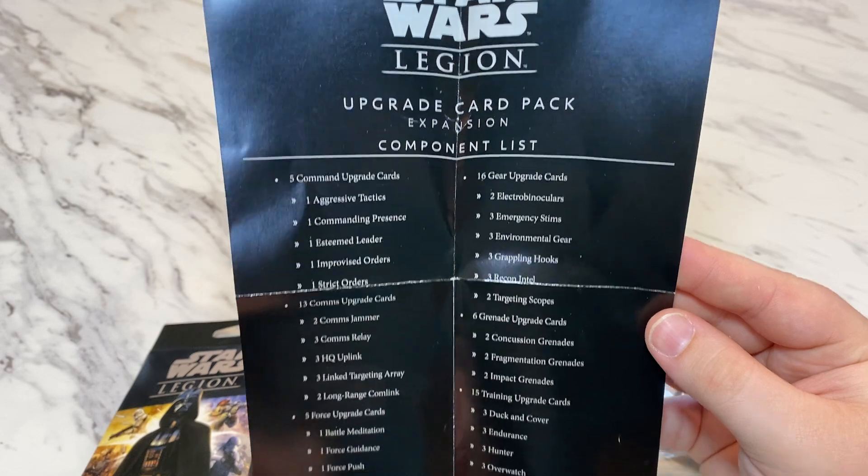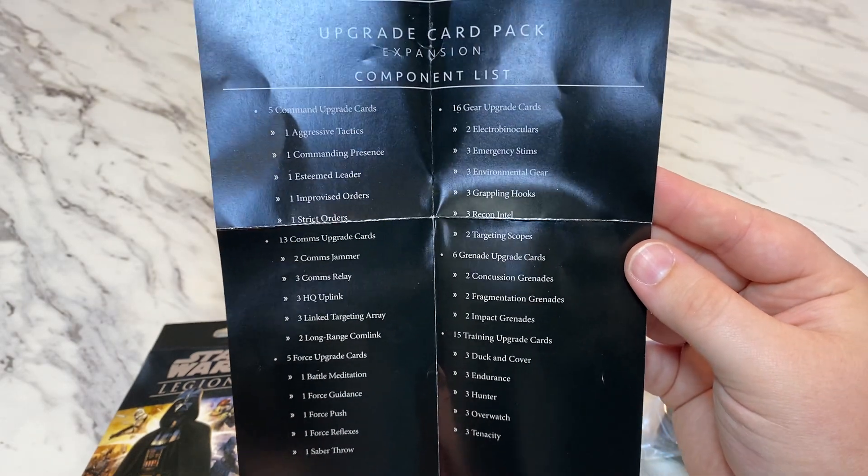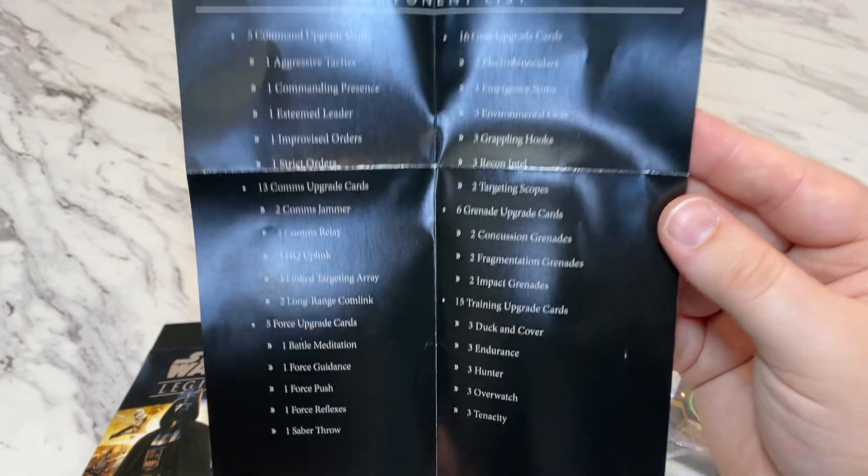It shows all the different cards you get. You get 5 Command, 16 Gear, 13 Coms, 6 Grenade, 15 Training, 5 Force.